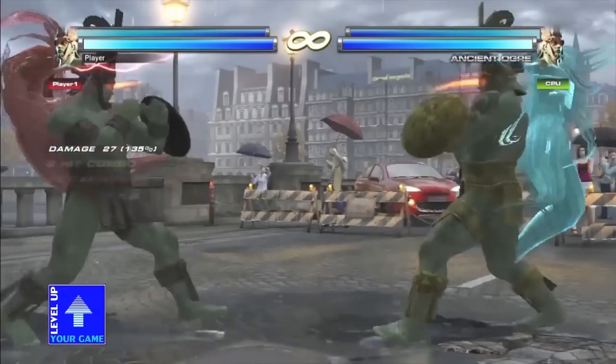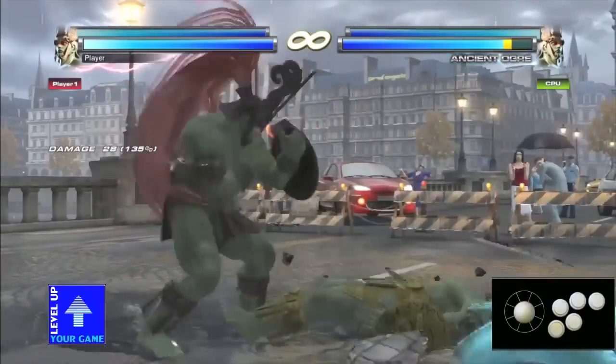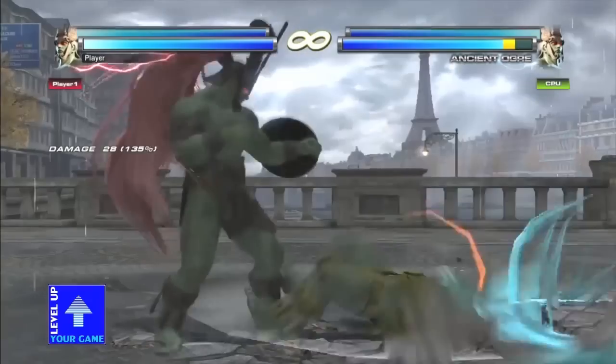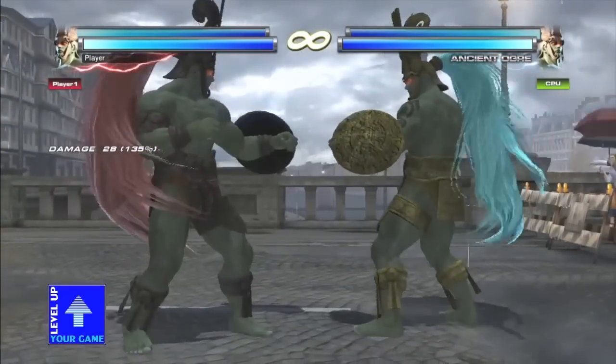Another move from TTT1 was forward 4 neutral 1+2, a mid unblockable that guaranteed a small combo. But in Tekken Tag Tournament 2, he actually has forward forward 1+2 instead, and it's now a high where it used to be a mid. So the opponent can just duck right away when they see the flash — though it is pretty quick, so it'll take a little while for people to get used to that.